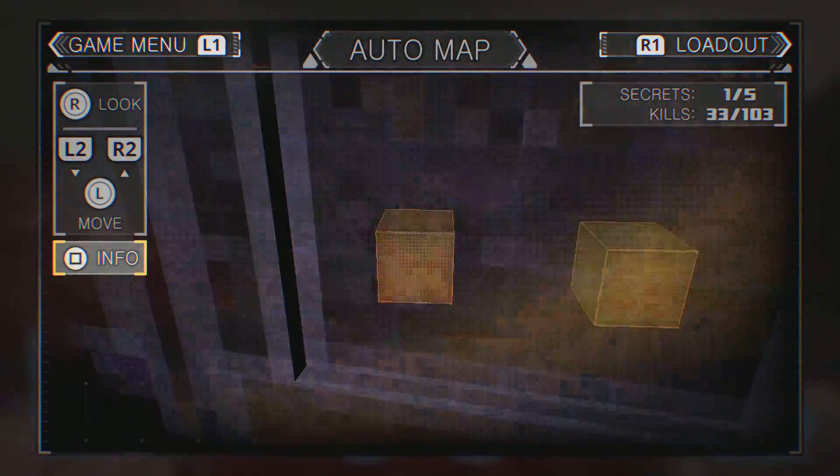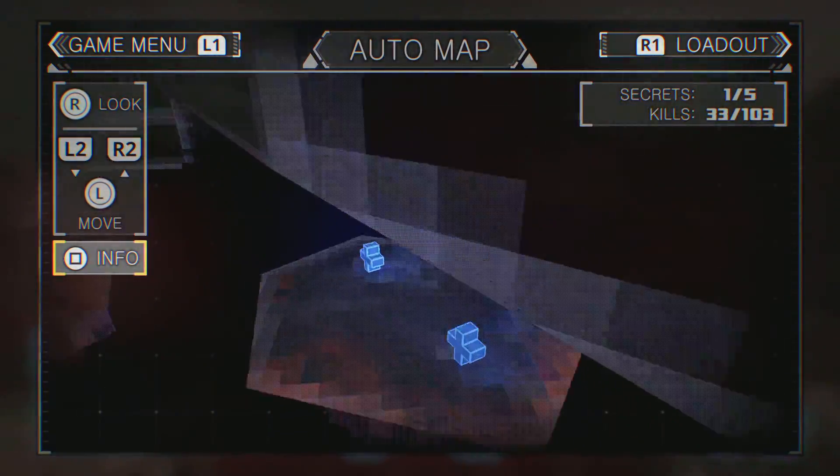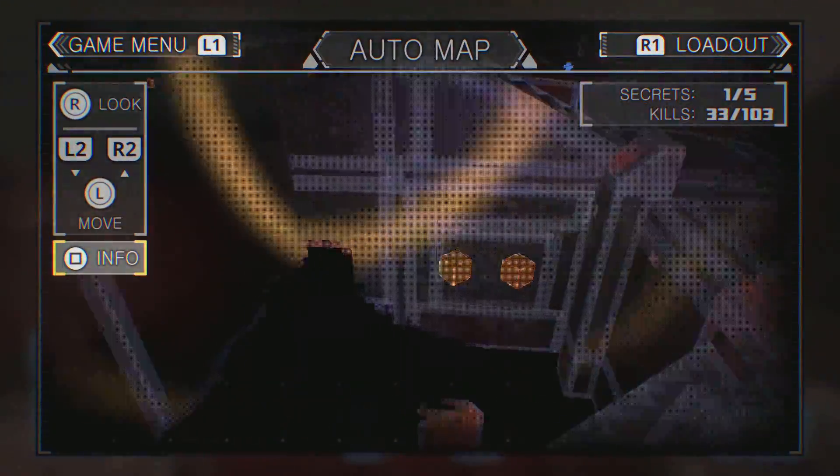I've already collected it so it's not there, but there is two ammo. You're probably thinking, now where do I activate this thing to unlock it? Is there a hidden button somewhere? Yes, there is.